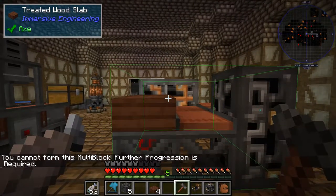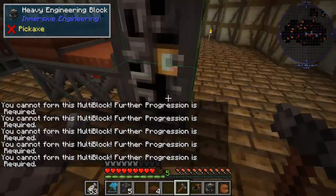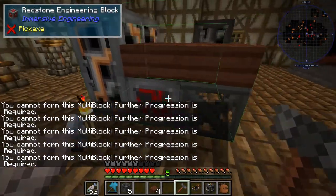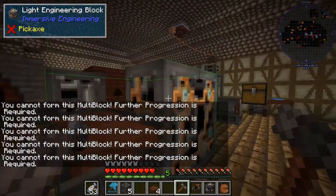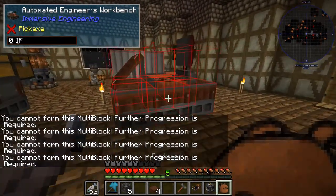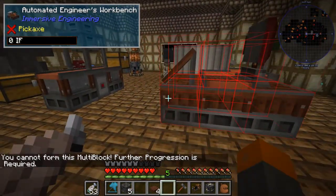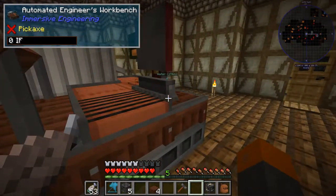You cannot form this multi-block — further progression is required. What? That's a whole lot of errors. What am I doing wrong? I think it did that for the metal press too, but that was because I clicked it wrong. Oh, there it goes — you have to click it on the right corner. It gives you that weird error message, which is odd.